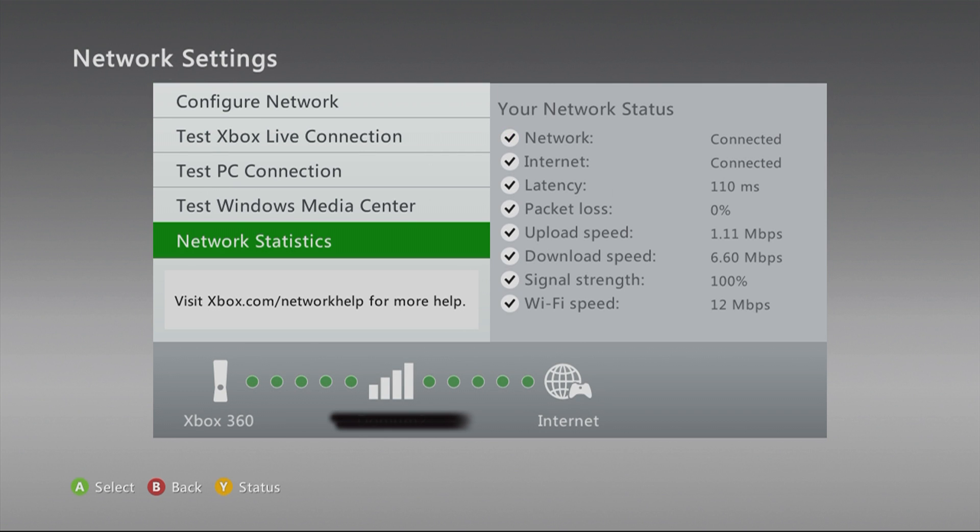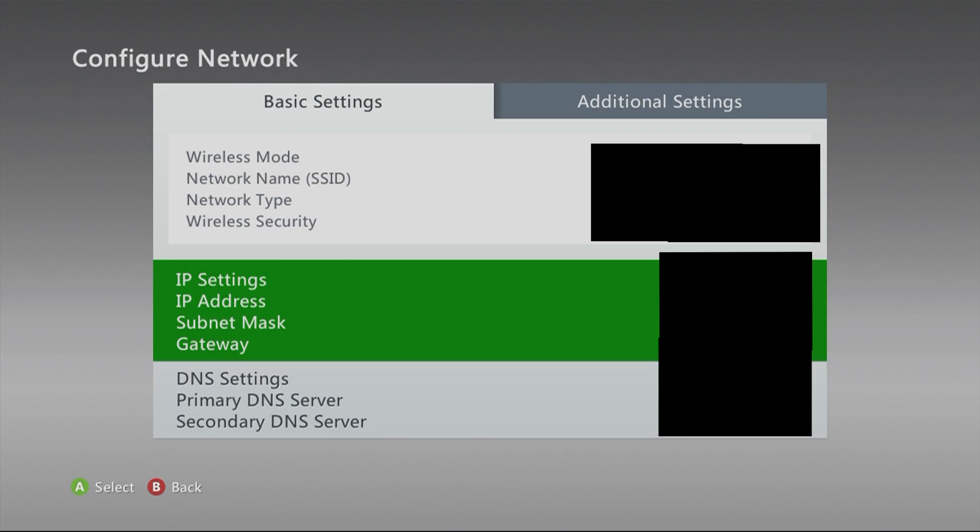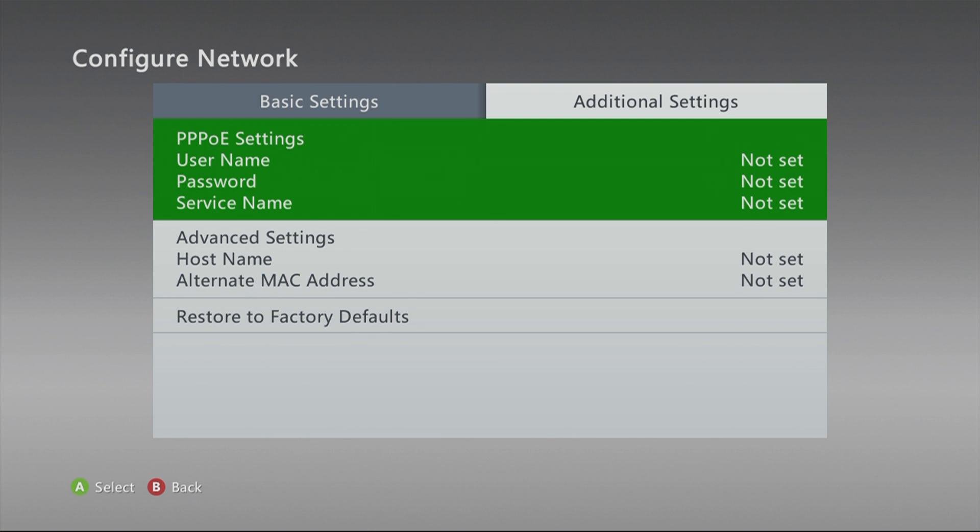After you're done, as you can see here, it shows latency and download speed. If you have a super high number for latency, that's probably one of the reasons why — also low upload and download speed. Also with packet loss, a high percentage is probably one of the reasons why you're not connecting. To fix this, go to configure network, then go to additional settings and hit restore to factory defaults.